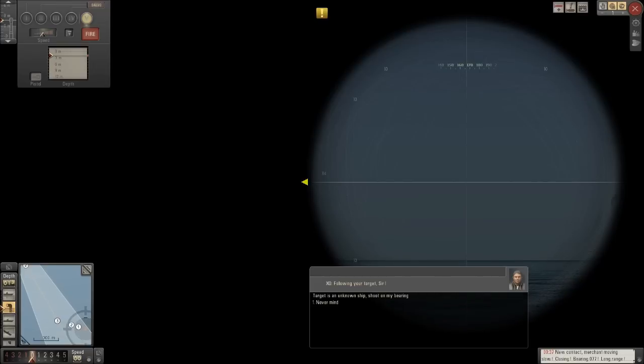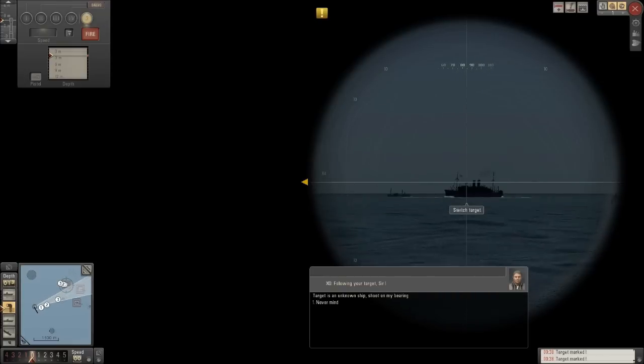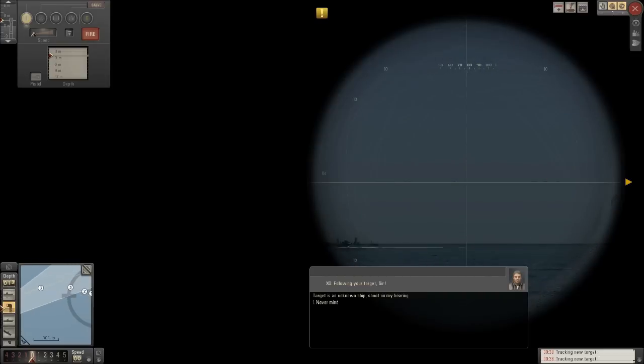That should be good. Let's bring this around to that guy — that's not even the frontrunner. There we go. Let's swap it around to our forward-facing tubes. Right there — we might be able to get a shot on this guy. That aft torpedo is heading somewhat in the right direction; we'll have to hope that's a hit.